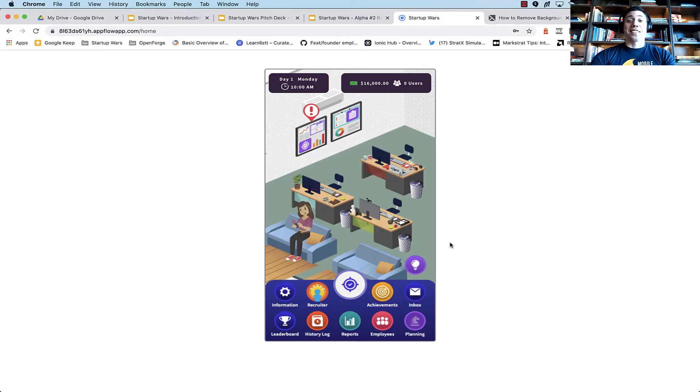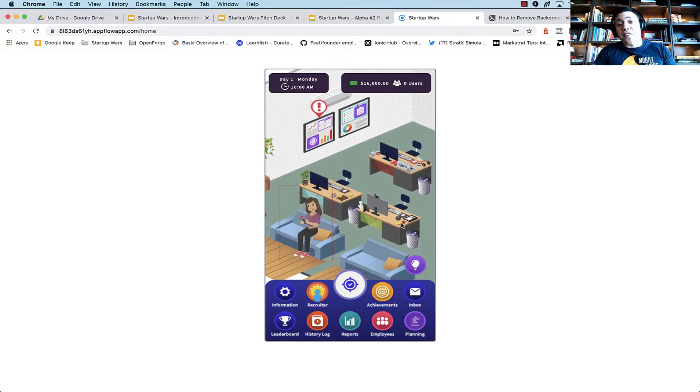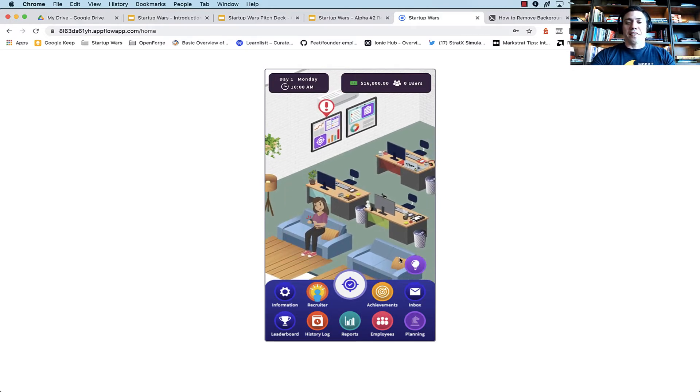Let's start with some of the new features we've created. If you participated in 2020 in our first alpha, a lot of this will be new to you — the flow itself will be new. If you've already participated in the second alpha or are interested in trying it, please let me know. So the first thing we've done is introduce a new concept of founder events and founder decisions.